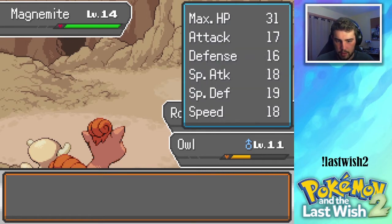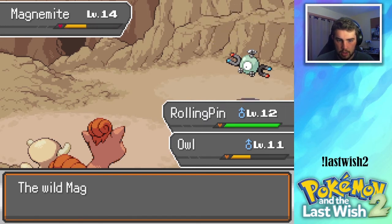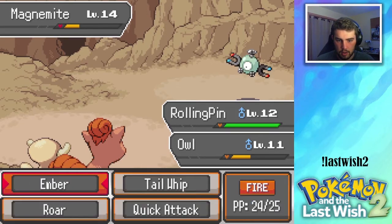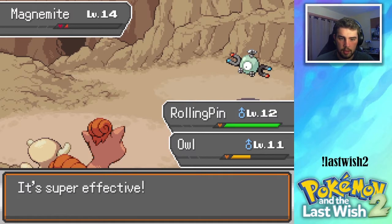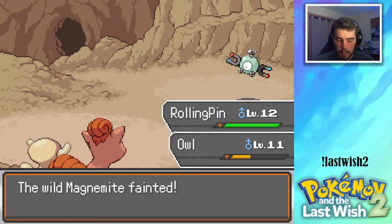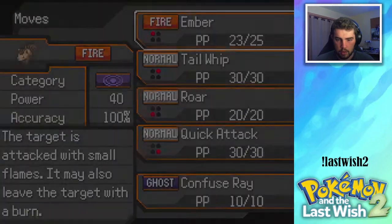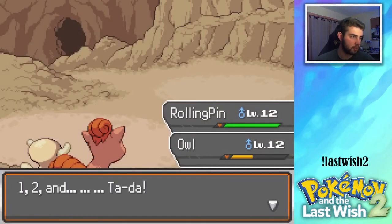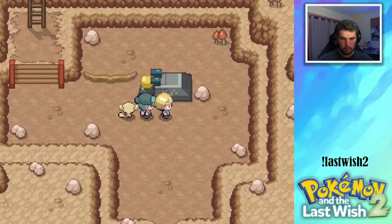That was level 12, that was level 11. Sand Tomb — good damage, good damage. Light Screen again, come on bro. The Sand Tomb does it — goodbye Magnemite! Nice. Now level 12 wants to learn Confuse Ray, we'll get rid of Tail Whip for that. Tactics Jack is level 15.